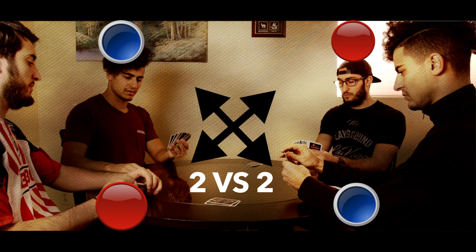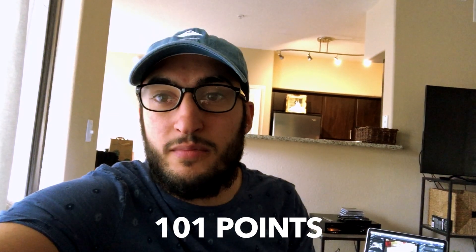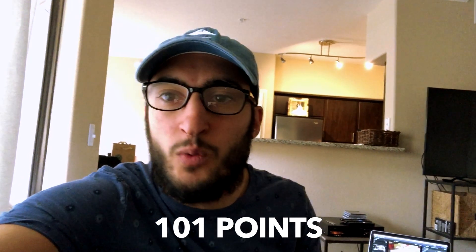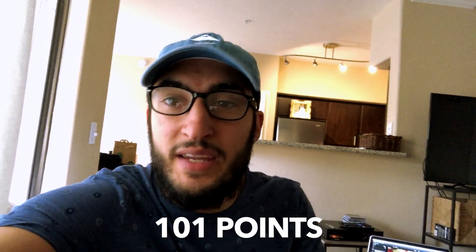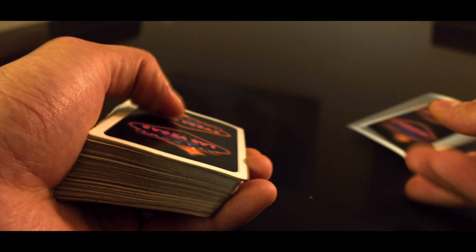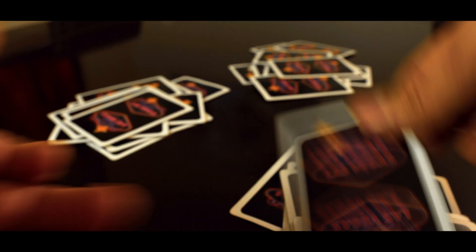It's 2v2. The players sitting across from each other are partners. The first player to reach 101 points loses for the team. So if one of your opponents is at 80 and the other is at 20, you want to attack that guy and hope he eats more to get him to 101. You always shuffle the cards before every round — 13 cards to each player, one at a time, starting to the right of the dealer. The one who eats the queen deals next, always.